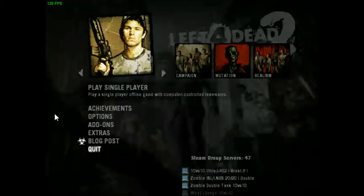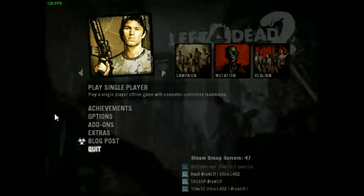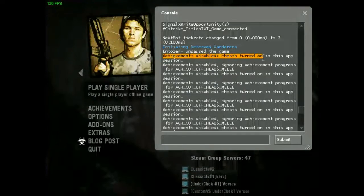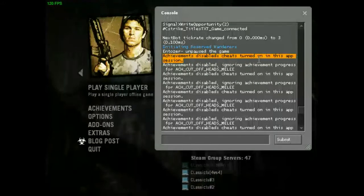Hey guys, this is Ntoza here. In this video I'm going to be showing you how to fix the Steam error that doesn't let you get achievements — the 'achievements disabled, cheats turned on in this app session' error.